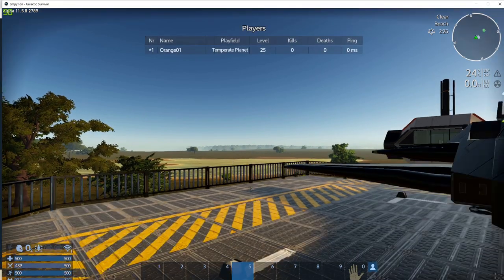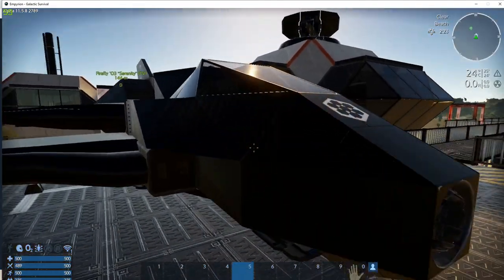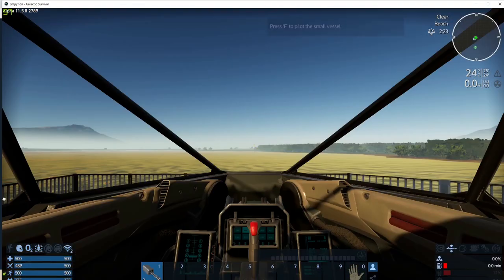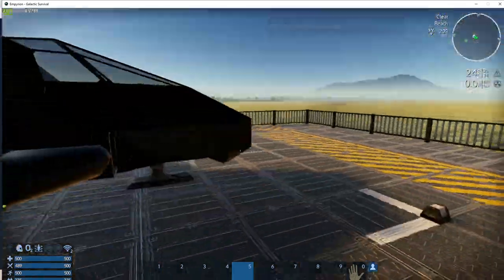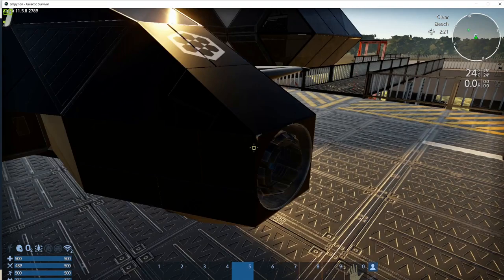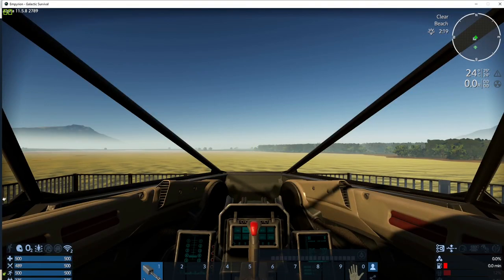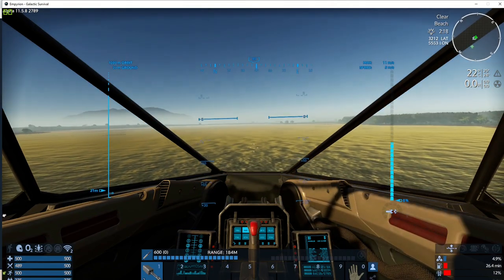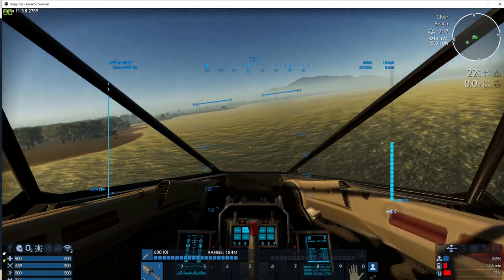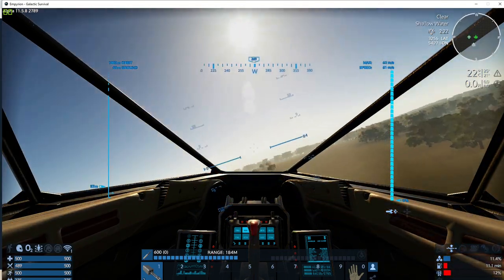V gives you different camera views. I like going first person. By the way, you can build all these ships piece by piece — all these little squares — you can build them. I might show that off in game in just a minute. Look, I'm lifting off with Shift — that was super quick and easy. So we can actually fly around with this ship here.